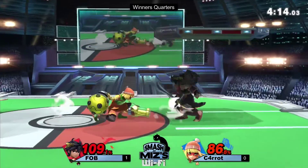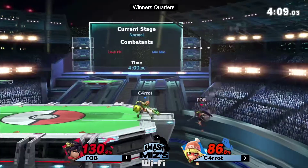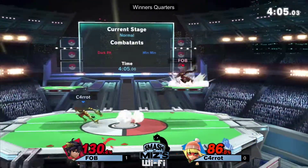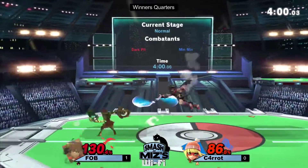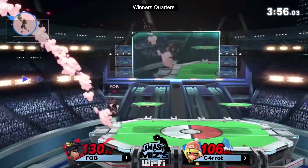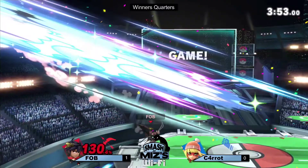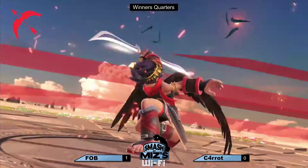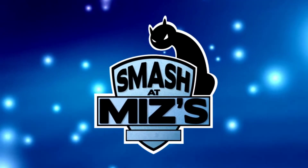Not quite getting the laser for the edgeguard there — Fob is hanging on to life. He wants those cheese edgeguards on day one. I was confused by the fact that the down smash hit — Pit was definitely in the air there. Oh — the back air! Fantastic. That didn't look like it should have hit but I love it. Back-to-back upsets here from Fob!